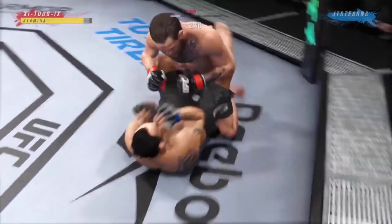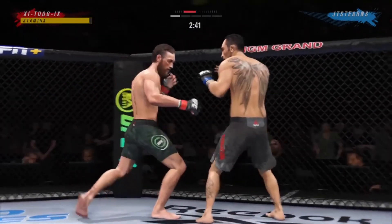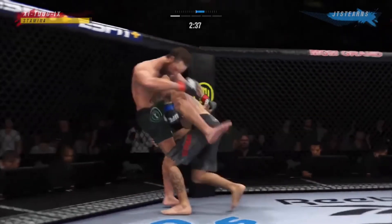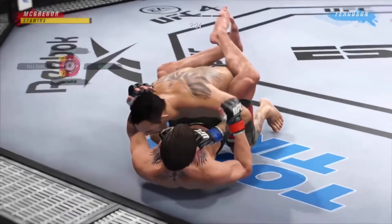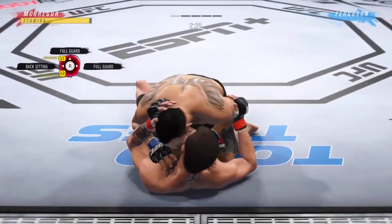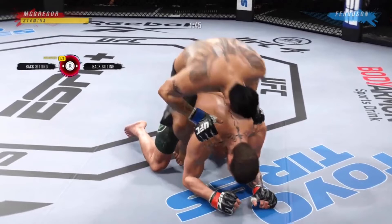Trust the process, trust the sauce — go into practice mode or drill it with a friend. Now we're getting into the broken submissions: the rear naked choke off back mount. Keep in mind I'm Conor McGregor with poor submission defense stats and usually at a stamina disadvantage. First step to getting out of this submission: don't get denied. I didn't get denied — he went straight for it. I'm showing you the one where he's just on my back, not back flat, because you don't want to be in that situation.